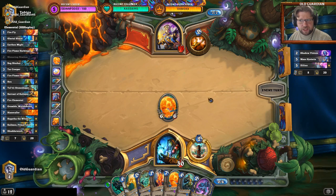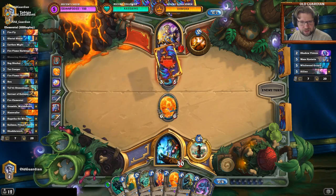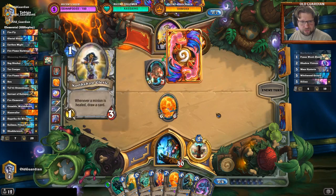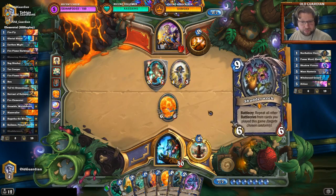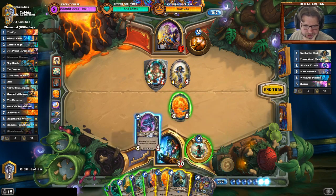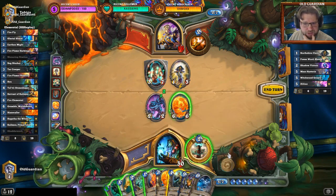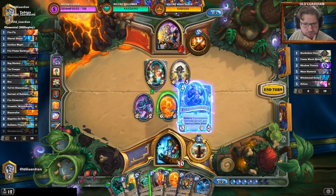This matchup can... this is the OTK Priest. There can only be one true tempo. I kind of would need the Murmuring Elemental. Oh, it's actually a Wall Priest — I didn't see that coming. So, start with the Menacing Nimbus. Frost Elemental — might be useful later. Hopefully Stone Shaper out there.